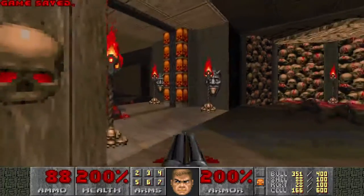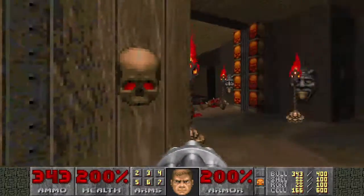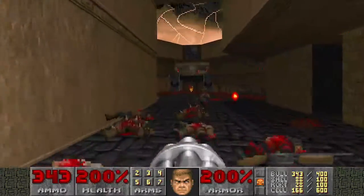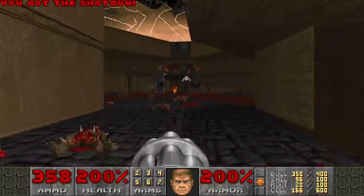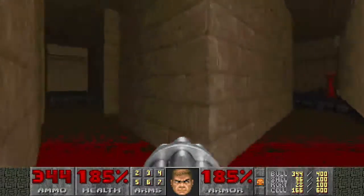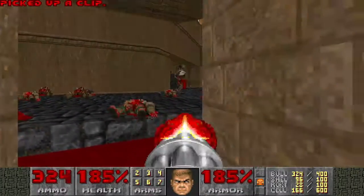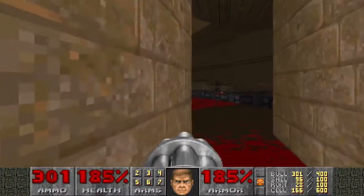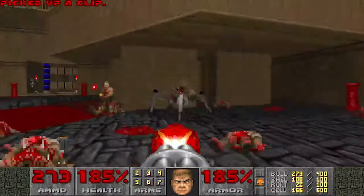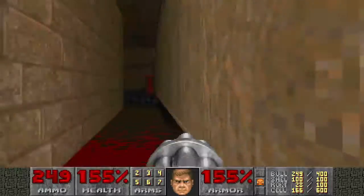Good to see a stay-open door employed here. I think there have been times in this map set where a stay-open door would have been a smart thing to include, and we've had a regular repeatably-opening door instead. That was quite an annoying revenant rocket there — managed to follow a big long loop around.